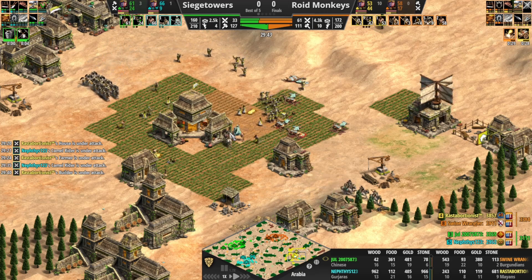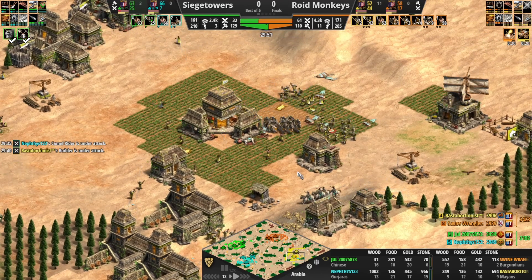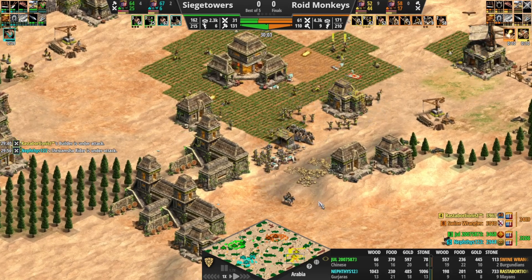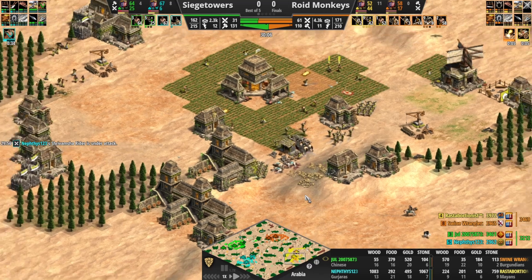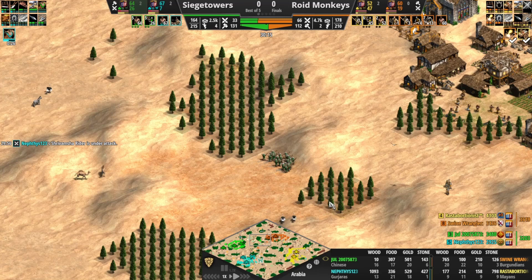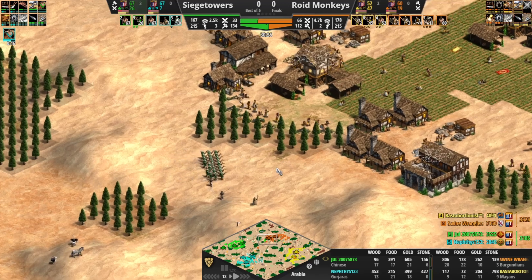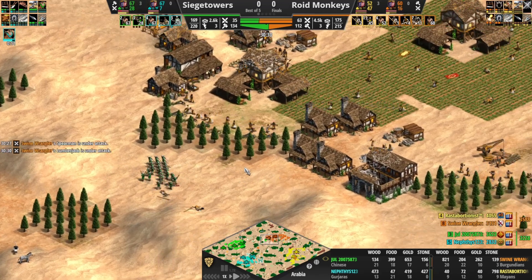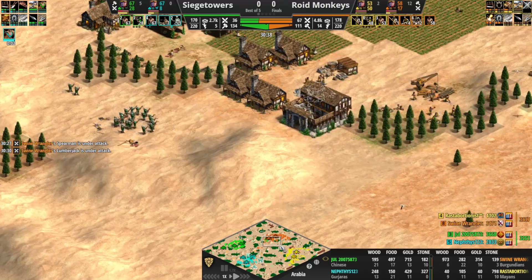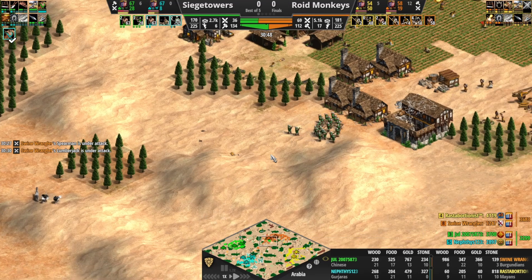These Shrivamsha Riders raiding all throughout the eco. Cavalier here coming to the rescue. All things considered actually pretty nice damage management here by Rasta — got a lot of archers in the mix, but really needs Ballistics. You're going to get so much more efficient trades with these archers if you have Ballistics. Now a 20 vill lead for Siege Towers but still behind in the military department. This could be a nice counter attack on this wood line. Ballistics is in as well, so there should be a lot of dead villagers here — vills going down, but nice reaction by Swine Wrangler who recognizes the threat immediately, adding in some forward stables.